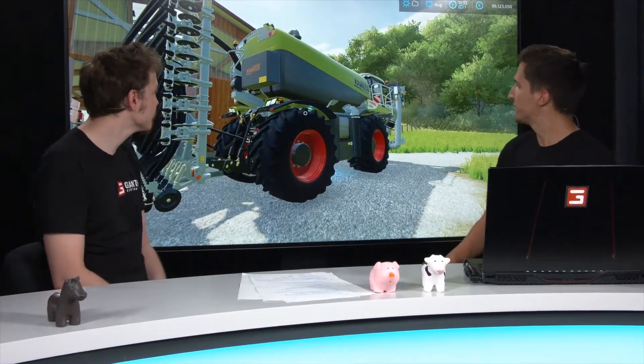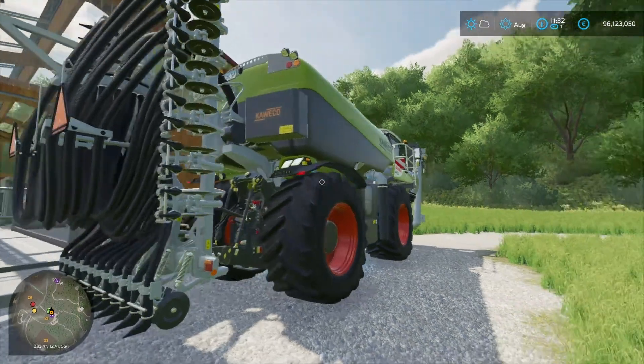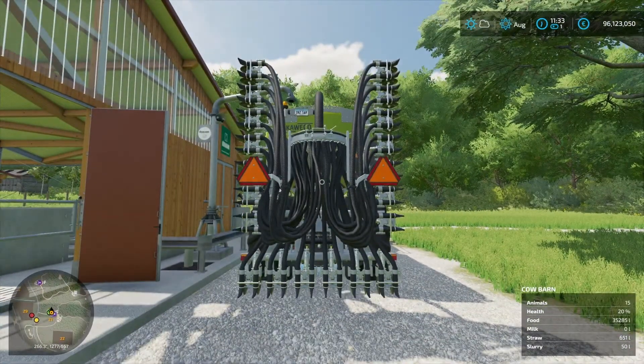You can also buy the game retail and it will be included in the disc version in stores as well. At the back of the Xerion we can also see the tools from Caveco — we've never had them in the game before, so they're also new. We've got the slurry distributor at the back, a tank on top, and as you may have already seen on the website, there's also a semi-trailed tanker for when you need more slurry.